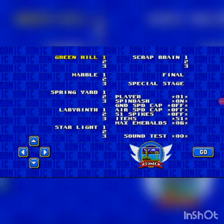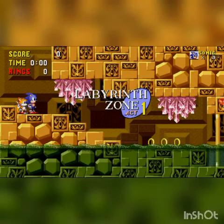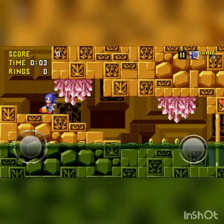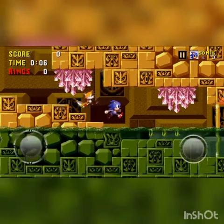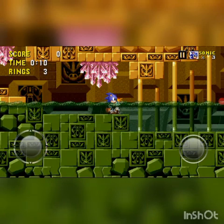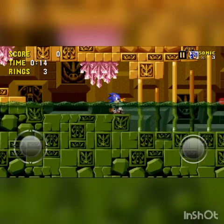Now, what I'm going to do is choose zone zero and put in Labyrinth Stage One. Now I'm ringing and stuff. That's how you activate — that's how you get Sonic 1 — that's how you enter debug mode in Sonic 1 for iOS and Android.